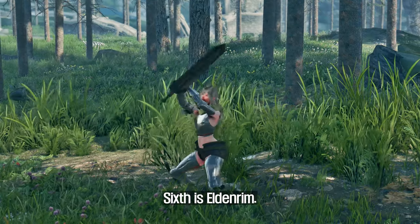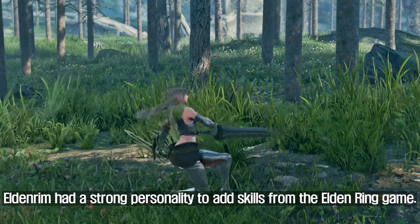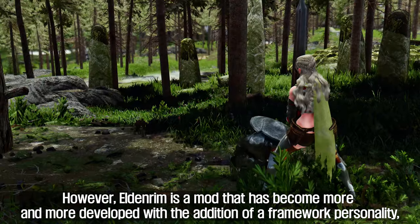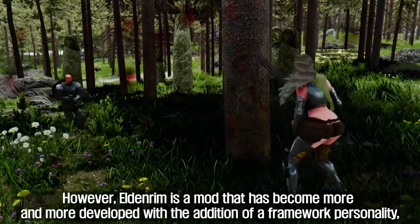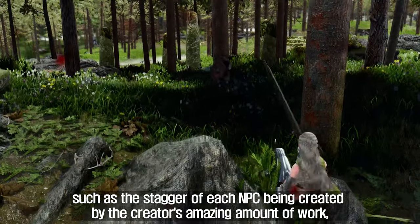Sixth is EldenRim. This mod also appeared in 2022. At first, EldenRim had a strong focus on adding skills from the Elden Ring game, but it has become more and more developed, with creators adding a framework such as unique stagger behavior for each NPC through an amazing amount of work.